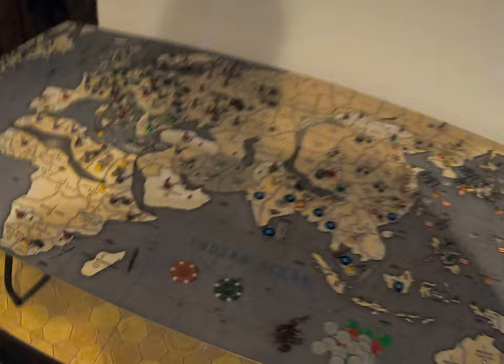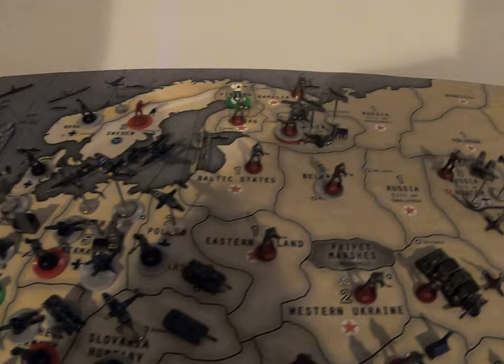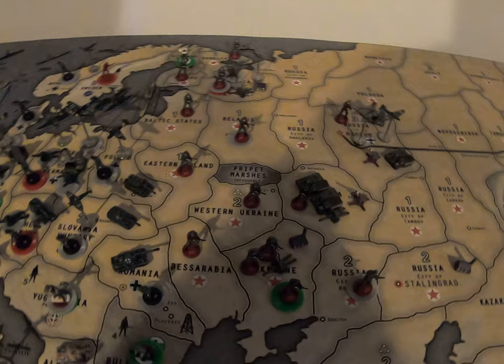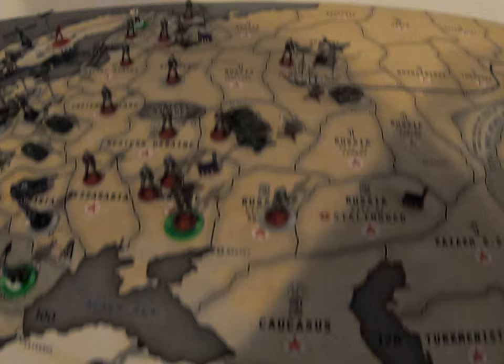Pretty much not too much exciting. Quick recap: we've got one infantry in Corellia, one infantry in Weiberg. We have 12 infantry, 2 AA, one tactical, one fighter, and one artillery in Leningrad. One infantry in the Baltic States. Two infantry in Belarus. One infantry in Eastern Poland. One infantry in Western Ukraine. One infantry in Bess — we'll just call it Bess. We have six infantry and one artillery in Ukraine proper, and a minor industrial complex.